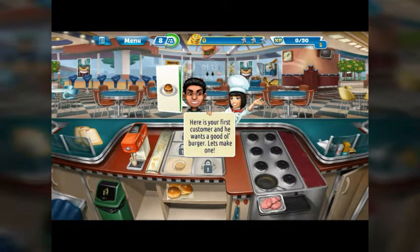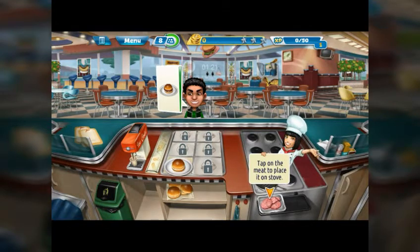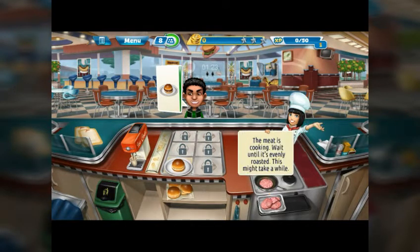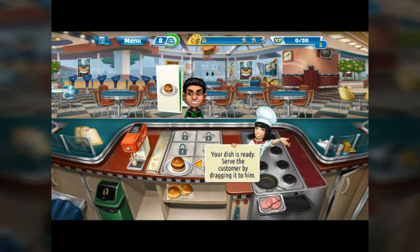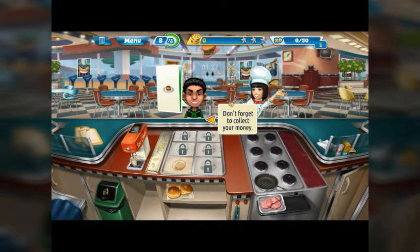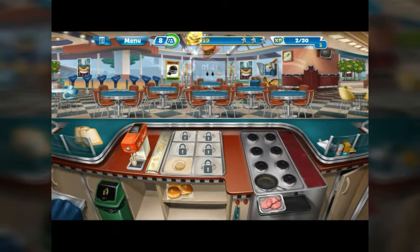Here is your first customer and he wants a good old burger. Let's make one — tap on the hamburger bun, tap on the meat to cook it. The meat is cooking; wait until it is evenly roasted. Click and drag the meat once it's ready, then serve the customer by dragging it to him. Don't forget to collect your money.